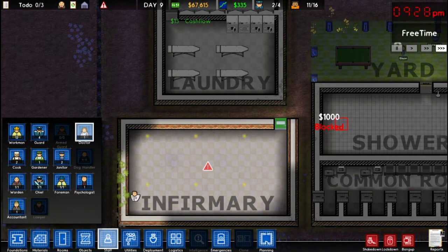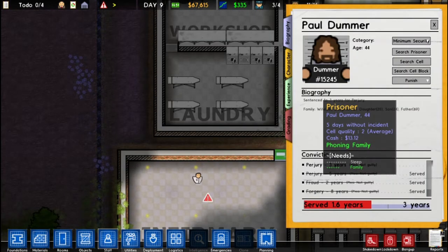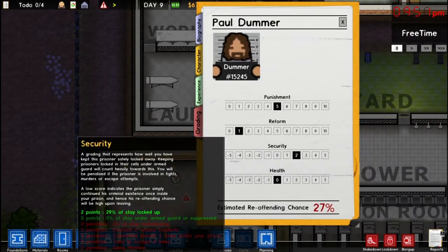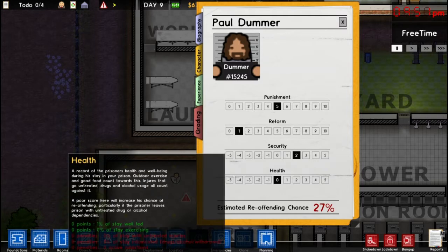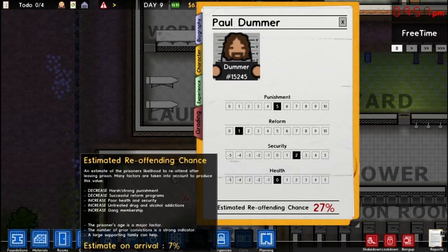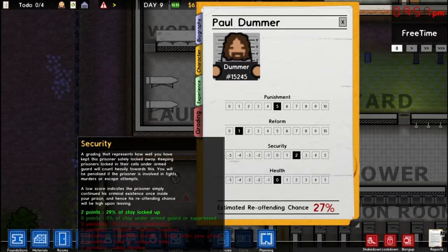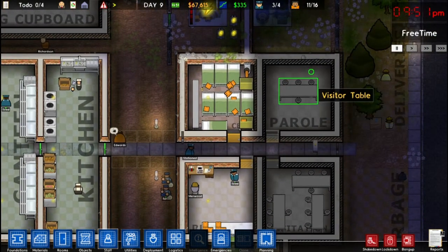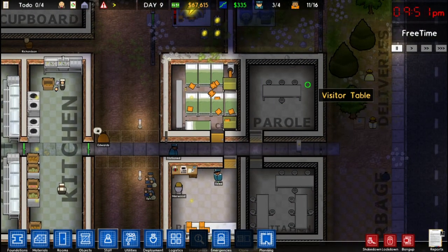The longer people are healed, the better their health will be. Looking at a random prisoner, their health affects the reoffending chance. Being in the prison with untreated injuries — being hurt and not having anyone heal it — will count against their health. The more that happens, the greater their chance of reoffending is, and you want this number as low as possible. We talked about this in the last episode during parole — you want your prisoners to have the lowest reoffending chance so you can get the most money out of parole.